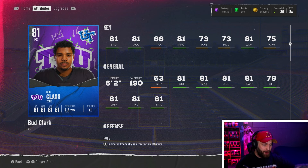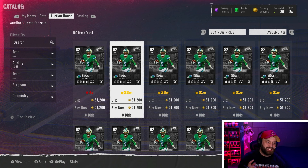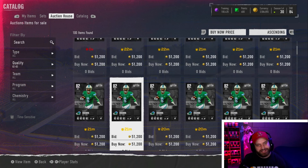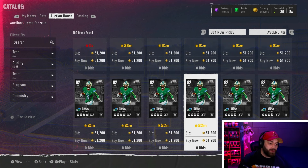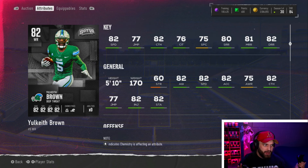Here's where the list gets a little controversial — I said 50k and under, but 82 overalls minimum out at 51,200. I feel like I have to include some of them since you're essentially spending 1,000 extra coins. Yokey Brown is like the only guy in the 60k and below range that has 82 speed. If you've watched my videos, he's actually my wide receiver right now — probably my cheapest position. He's 82 speed, five foot ten, which is a bit of an L, but all of his route running is above 80.